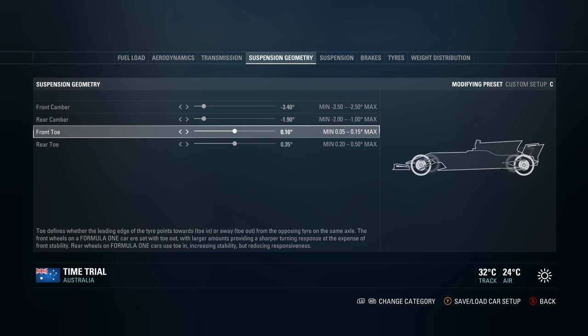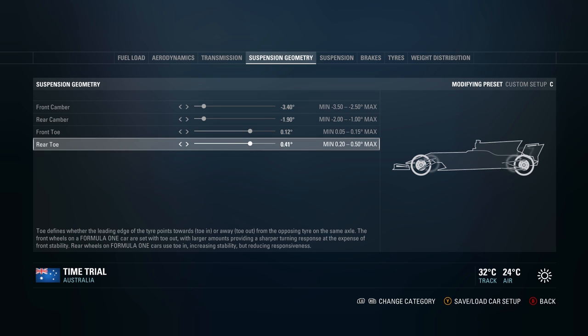For front toe, on F1 2017 I've found that you want to run it a little bit higher — around 0.12 degrees — but it doesn't make as much difference as it has in recent games, so you can probably afford to leave it stock. I like to run it just a little bit higher, around 0.12 and 0.41, but it does change for every track and comes down to personal preference.